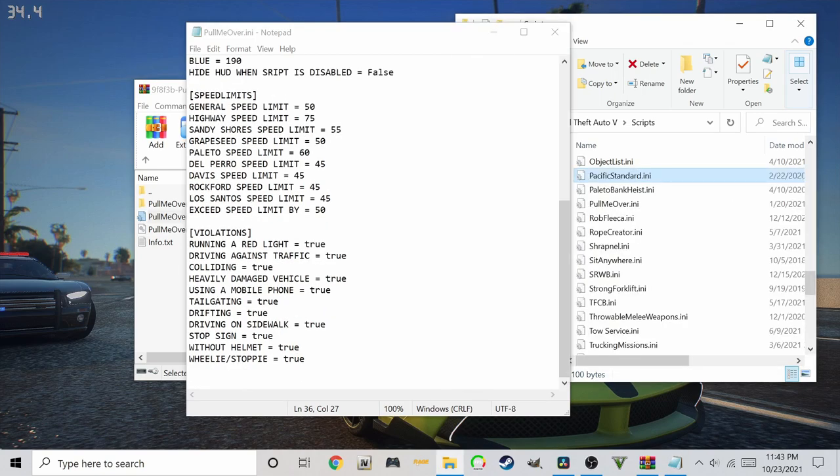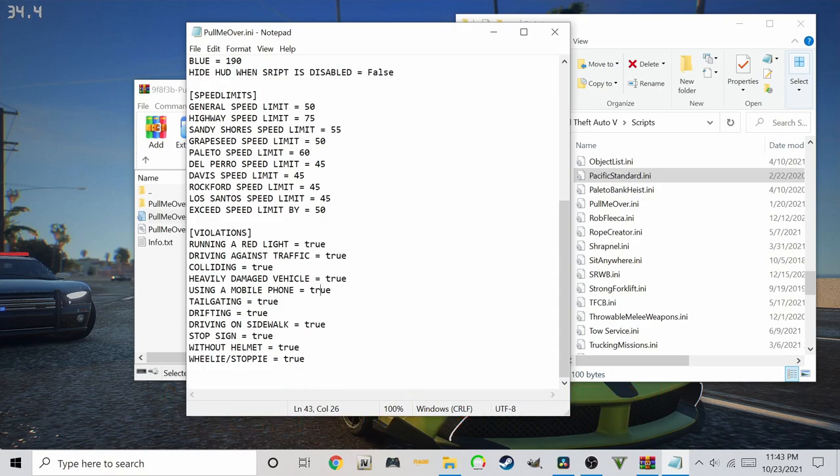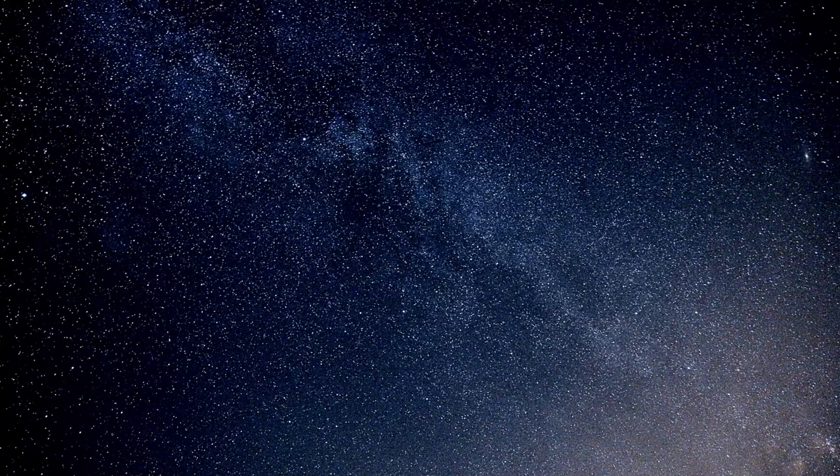Lastly on the list are the types of offenses. I strongly recommend disabling the 'using a mobile phone' offense, because although it's a wonderful feature, the cops will still ticket you for it even when you're parked in your own yard. After you have configured it to your liking, you're all set.